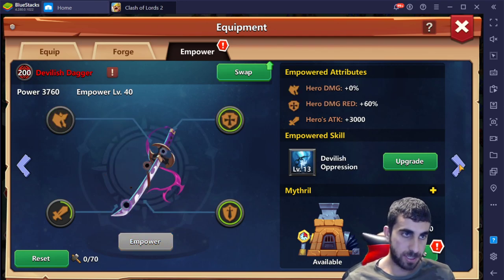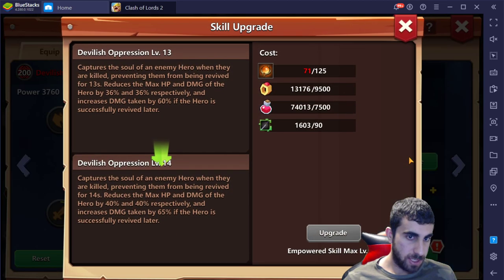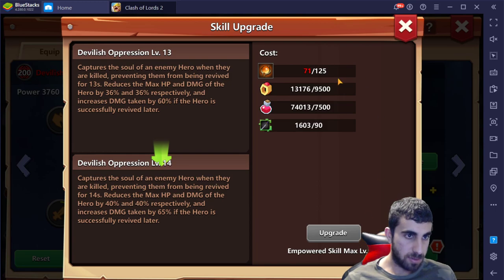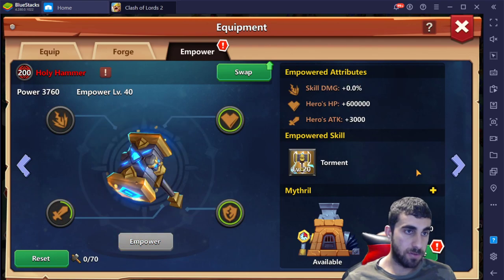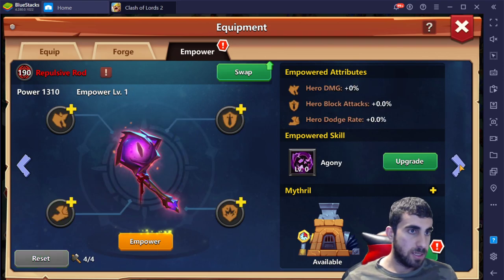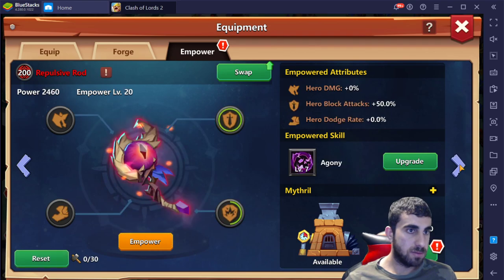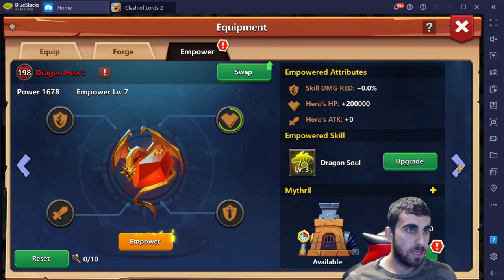The katana or devilish dagger — I always get these mixed up — it's level 40, and he just has to get the skills up since he's low on orbs. That's level 40 as well. Level 20 confinding cane. Then another level 40 hammer — so that's two level 40 hammers. The bows, the axe, repulsive rod, the aegis, and the other heart should be around level 20.